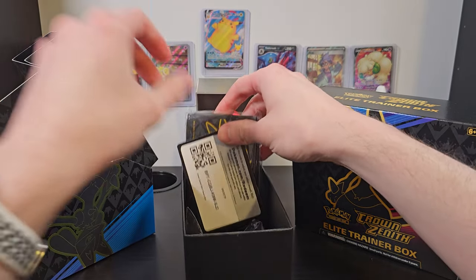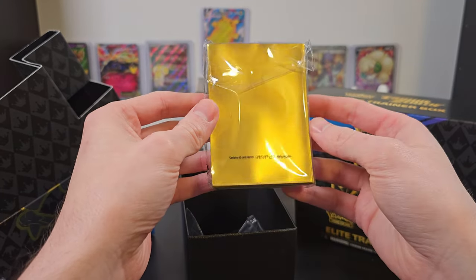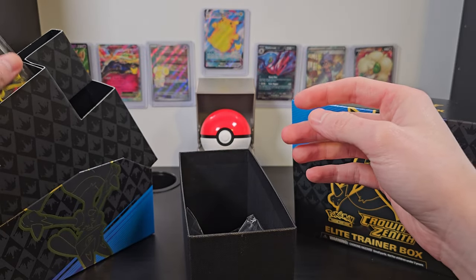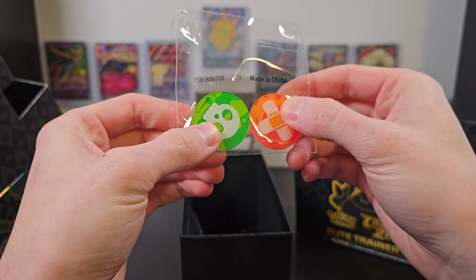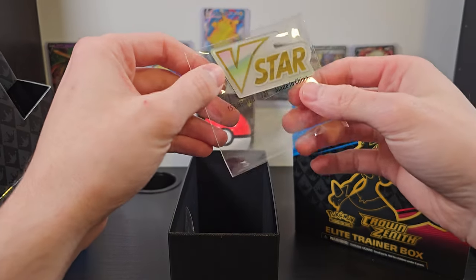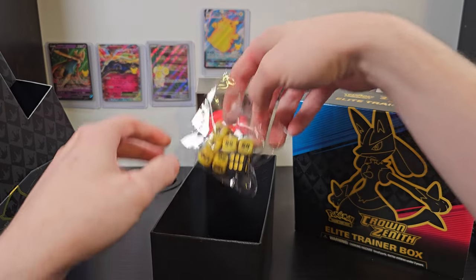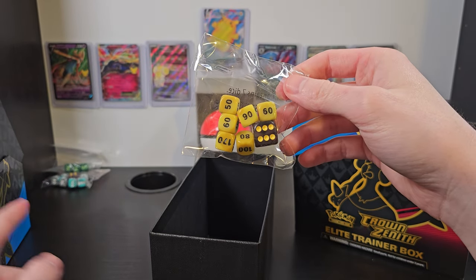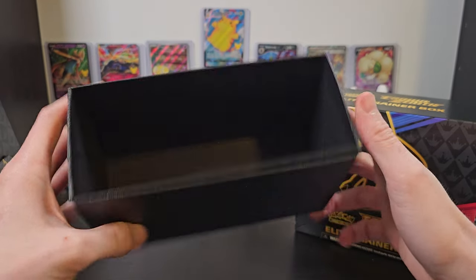We've got our code card, and we've also got these amazing looking sleeves to protect our cards. These look amazing and I might actually end up using them. We've got some cardboard condition markers, unlike the plastic ones that we got from Professor Juniper. Then we've got an acrylic V-Star marker that you can use in tournaments or battle. And of course, we've got some more click clacks to add to our ever-growing collection of click clacks in the background.